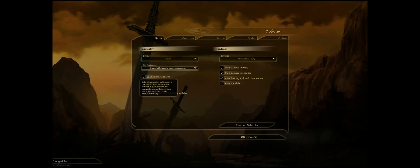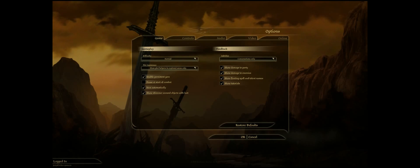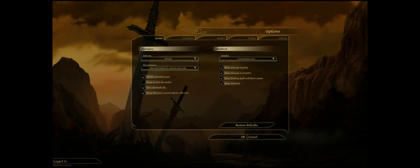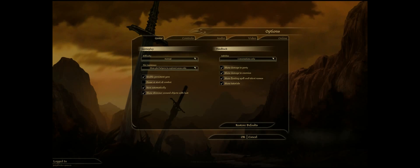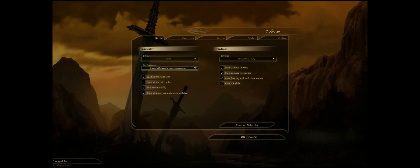You can set the game to automatically pause at the start of combat. I usually don't do that because if I want to pause it, I'll pause it to set up who's attacking who. I do set it to save automatically. I show shimmer around objects with loot because I don't want to miss any loot. I also show damage to party and enemies, floating spell and talent names, and tutorials — because I haven't played this in about two years and I never actually played it all the way through.